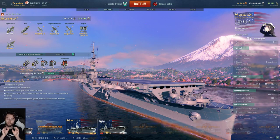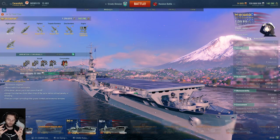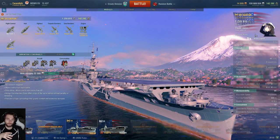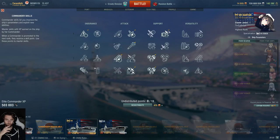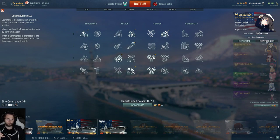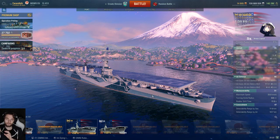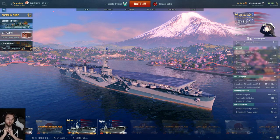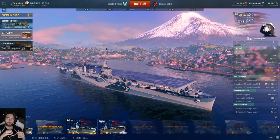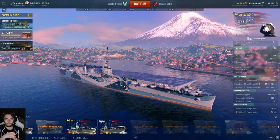A caveat: in a straight click-on engagement in random, competitive, and ranked, the Saipan's fighters don't win against the Hiryu, because the Hiryu's tier 7s have the Dogfighting Expert captain skill, giving an extra 10% per tier — so an extra 20% damage increase for the Hiryu's fighters against the Saipan's. However, the Hiryu's fighters are tier 7, so with any friendly anti-air they'll collapse faster. As a Saipan player with tier 9 planes and a higher health pool, you can afford to fight inside enemy AA without necessarily losing a plane, making scouting far more forgiving.